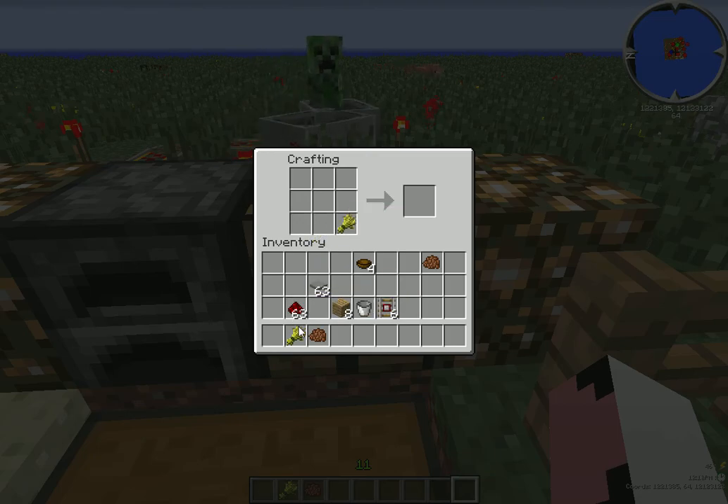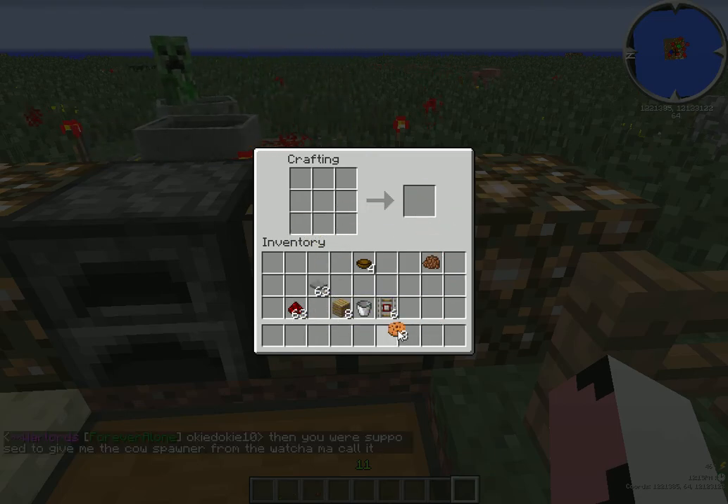To make them, just place one wheat here, one wheat here, place the cocoa beans in the middle, and you get yourself eight cookies.